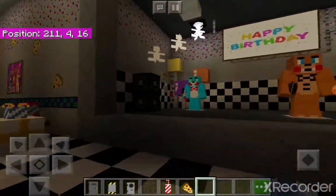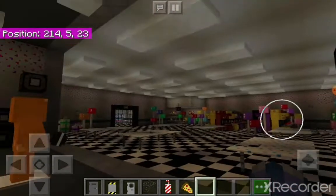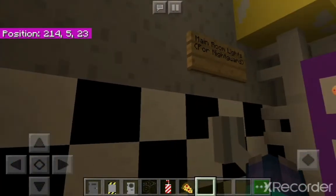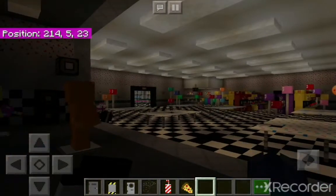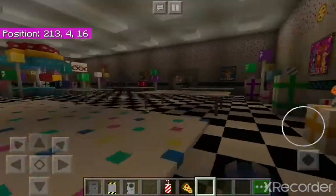Over here, if you wonder about the switches, this is just for the night guard. Basically when he goes to turn all the lights off for the main room, you turn them back on — so when it's time for that.